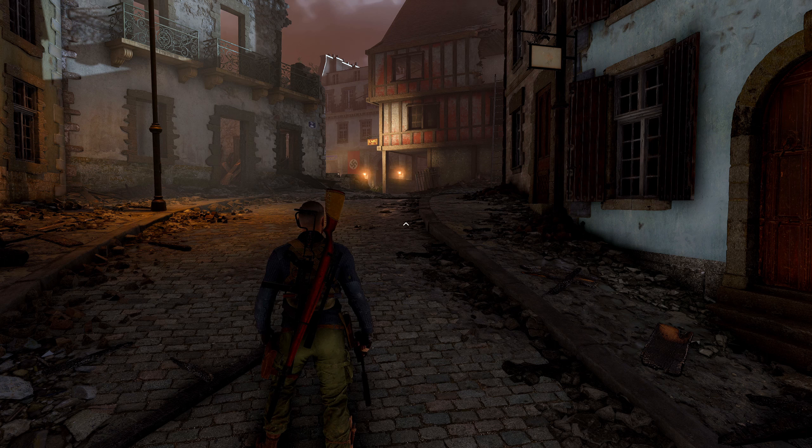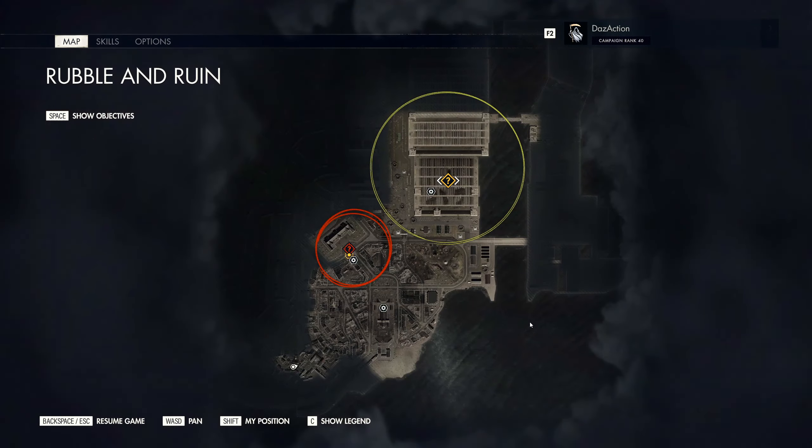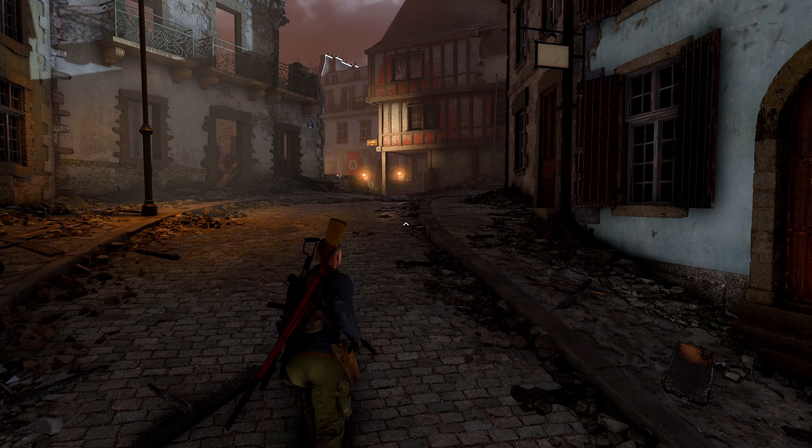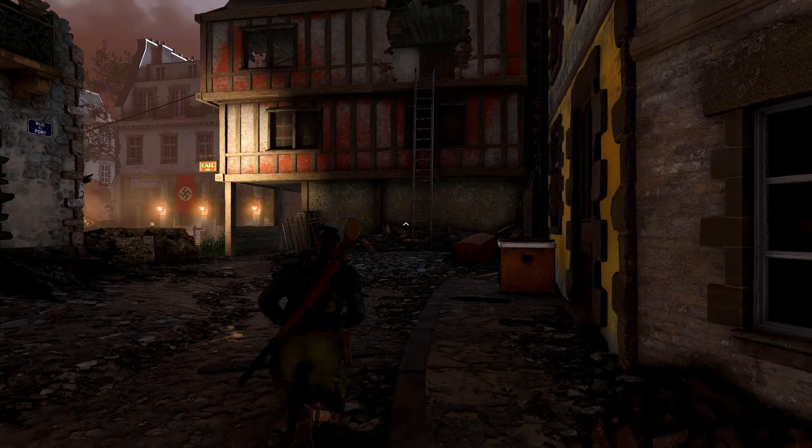We're actually near the beginning of the level. If I bring out the map I can show you. Down here to the south, pretty much near where we started — we're there. Around here you've got four enemies. I kind of took them out already beforehand in preparation so they don't cause any problems.